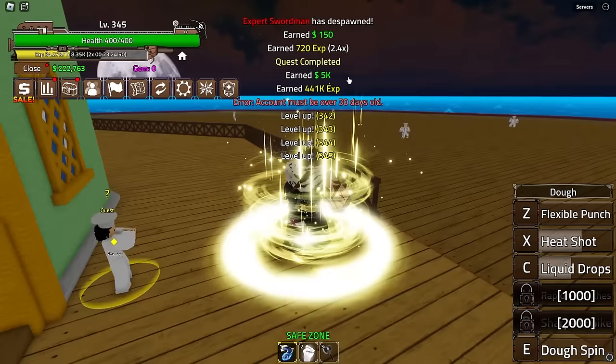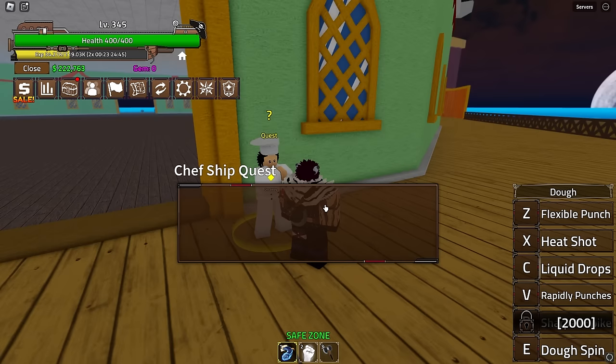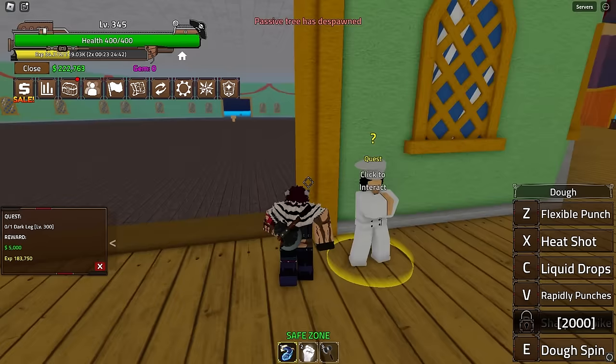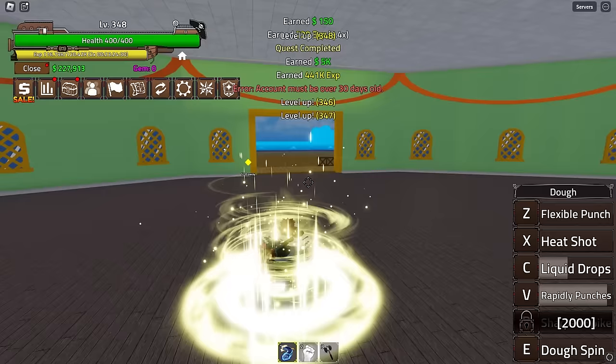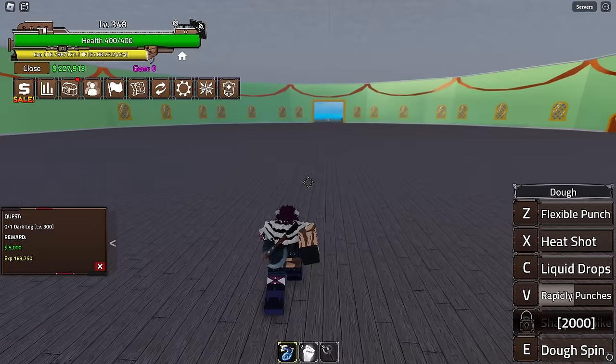There we go - Rapid Punches! This move is like one of my favorite moves in the game, very very powerful and very very quick. As soon as you land it, it's GG, you can just kill them. This move is amazing - especially if you have Haki it looks even better. In PvP that move is something else, on god. I can't wait to see what it looks like in V2, I'm actually so excited.